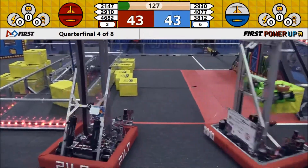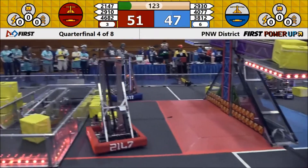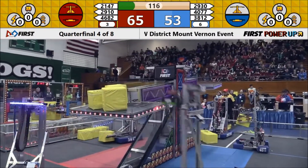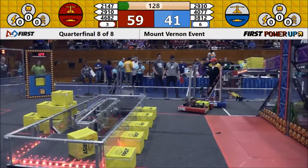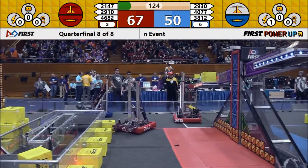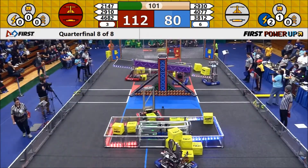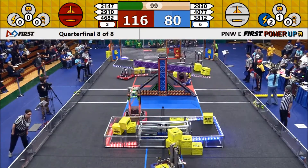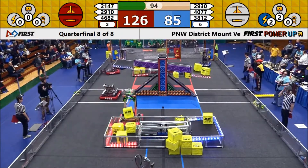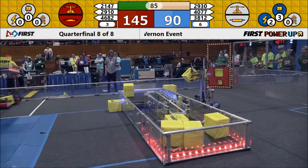Both alliances are in charge of their scale, and now it's going to be a battle to see who can control which side of the scale. Red alliance quickly takes control of the scale. The blue alliance steals the switch and puts three — maybe four — cubes in. It's going to have to fight for a while to get that back under control.